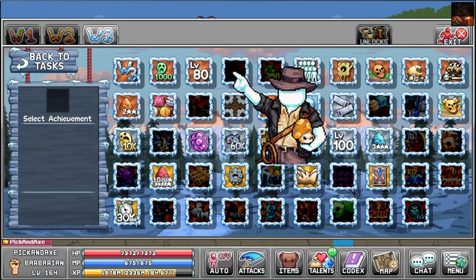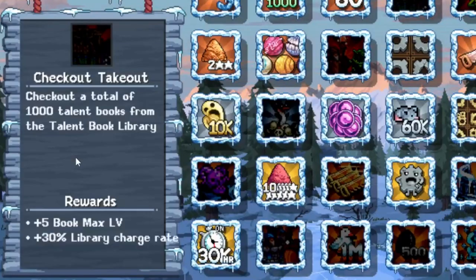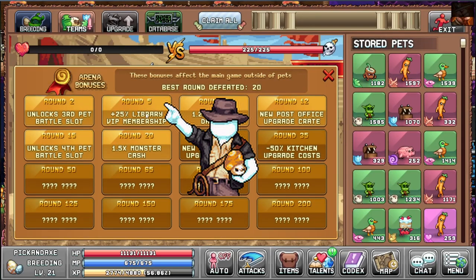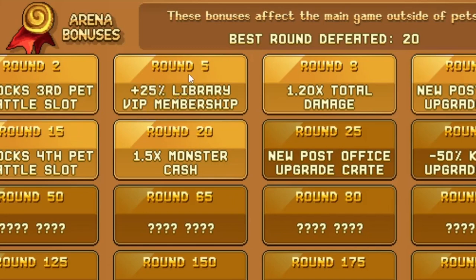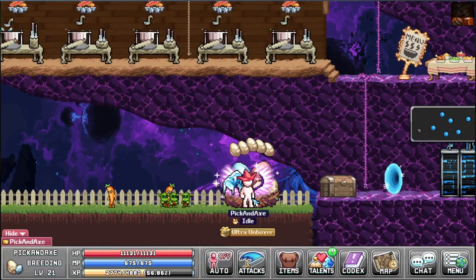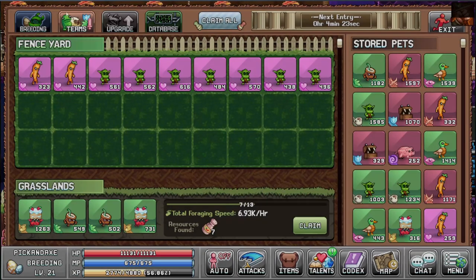And finally there is an achievement — Checkout Takeout — check out a total of 1000 talent books from the talent book library, which gives you plus 5 book max level and library charge rate, another name for checkout speed. In World 4, in the pet arena, if you reach round 5 you get the 25% library VIP membership — and that is how you get the small building you saw next to the library. So that is a World 4 exclusive feature.